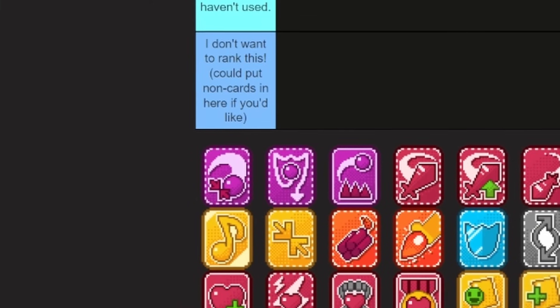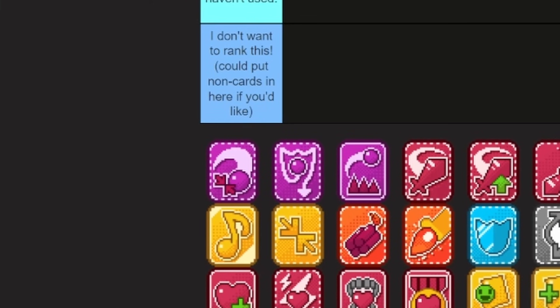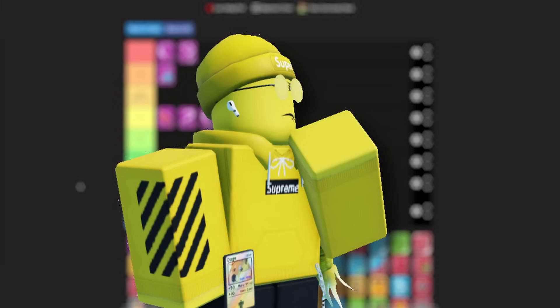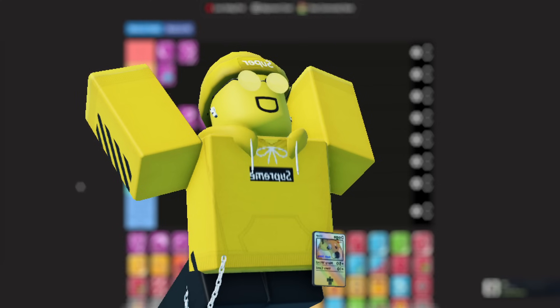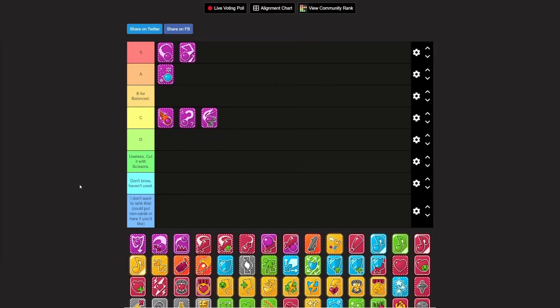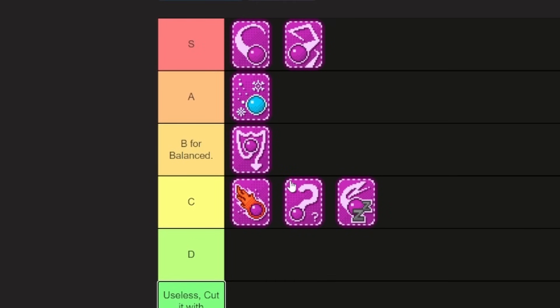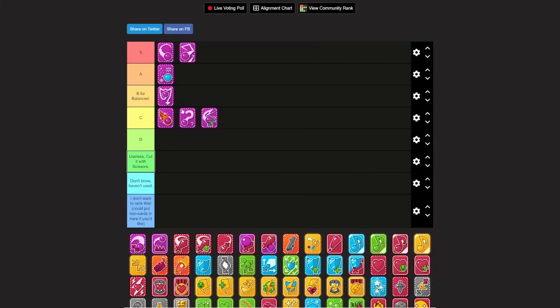Softener — I assume this one just lowers somebody's defense. In a lot of turn-based RPGs, lowering defense is actually a really solid card. So if you're a debuff player, this is pretty balanced. You can't go wrong with lowering a person's defense.